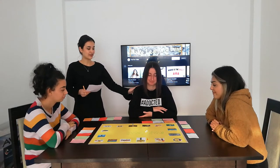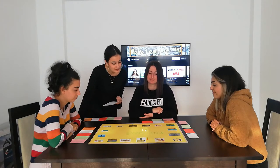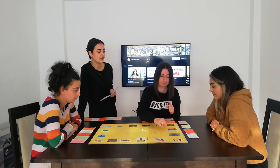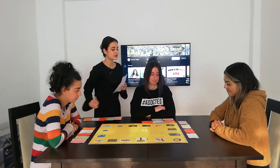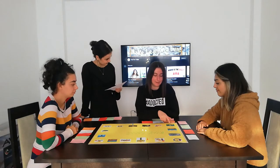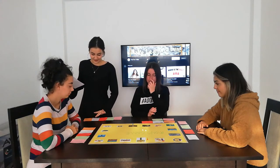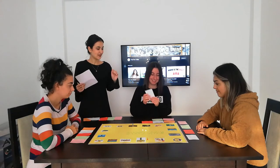Now we will go on with the next player. 3 plus 2, go 5 steps — 1, 2, 3, 4, 5. Now say the names of drinks in order. Tea, milk, and coffee. You are correct and you will gain 100 Mono money.